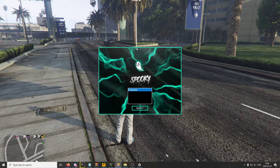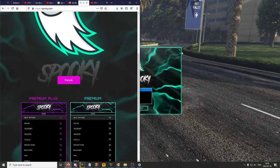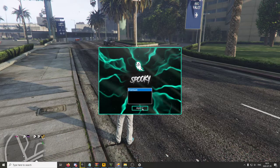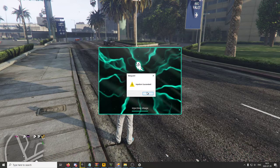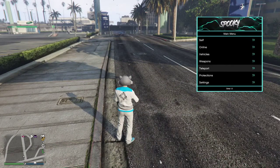Let me show you how to inject the menu — it's pretty basic. After downloading it from the forum, you get a key, then download the loader. You'll be prompted to a screen where you just press on Premium and inject. It takes a couple of seconds, then it prompts you to a confirmation screen — injection succeeded. Go back to the game and press Insert, and the menu is in.